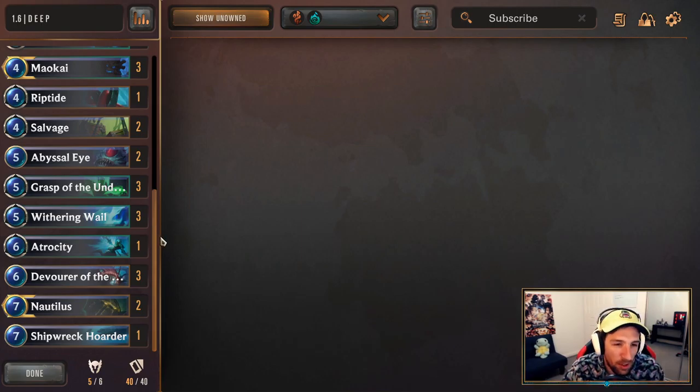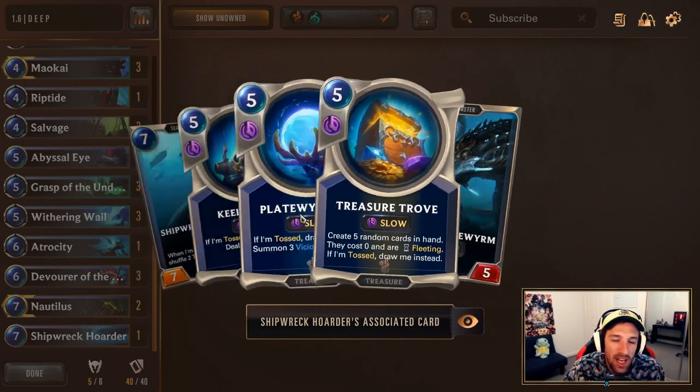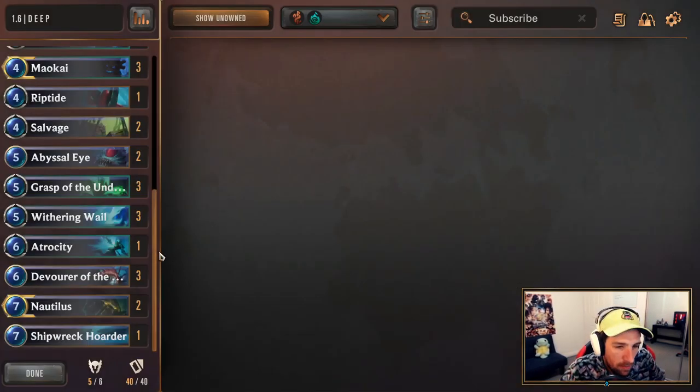This variant is all about the early game. In terms of the value, I'm going to be running Shipwreck Hoarder instead of Terror of Tides. I think this card, low-key, is pretty crazy, and the treasures are a lot of fun. I don't think Terror of Tides right now is too relevant, and it costs 1 extra mana.